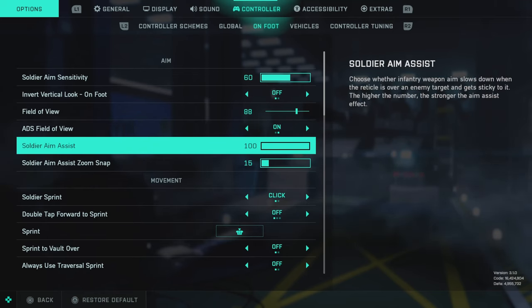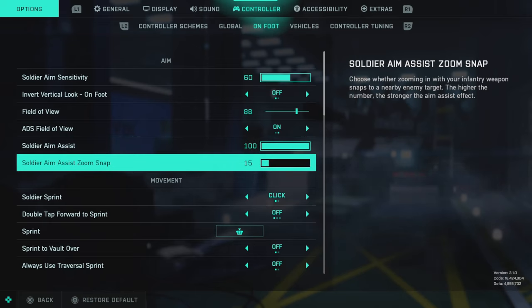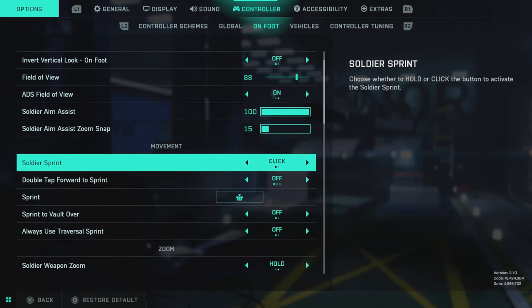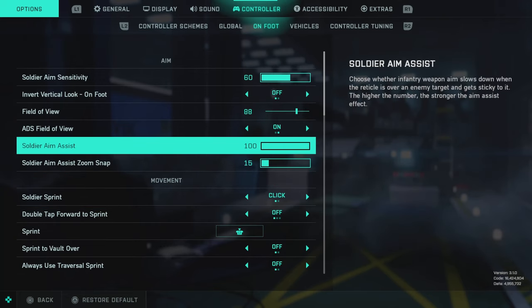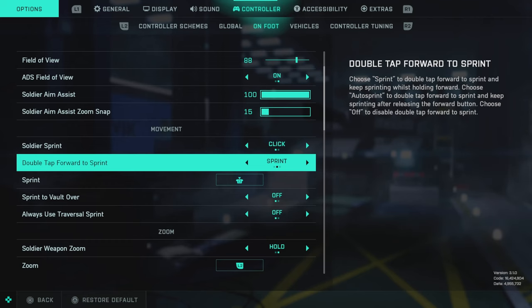ADS field of view on. Soldier aim assist at 100, instead of the previous 90 value I had. The aim snap zoom is down to 15 now — this is quite a bit different than my first video, but I promise you this works wonderfully, as shown in some of the clips at the beginning. The reason we went down here is because previously that setting didn't really work all that well for this game. Now it works the way it's intended, and if you have it too high in an engagement with several people, you're not going to be able to lock on to any one person.